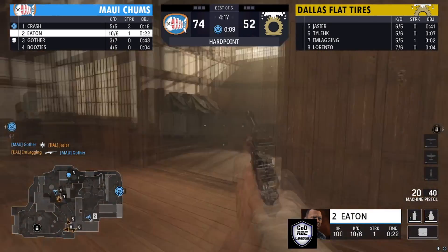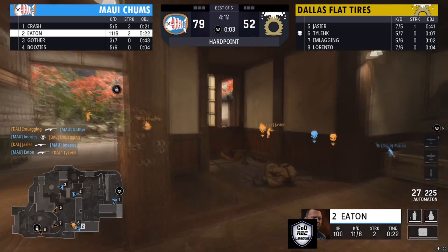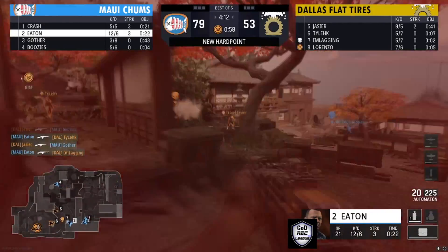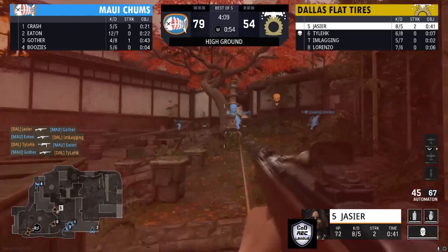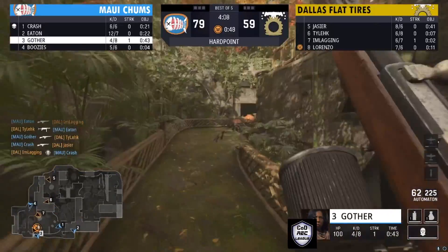It looks like a little bit of Dallas Flat Tires and Maui Chums are coming up against each other in the rotation. Dallas Flat Tires is currently there right now, and you can see the kill feed going back and forth — Maui Champs getting kills, Dallas Flat Tires getting kills. Crash with a kill, but Dallas Flat Tires are still on this hill.